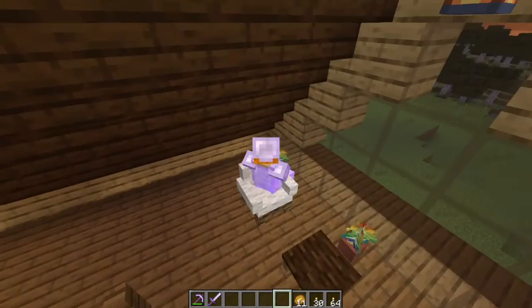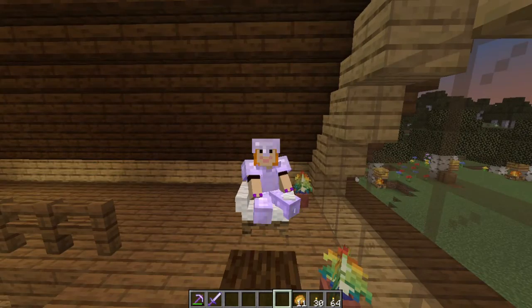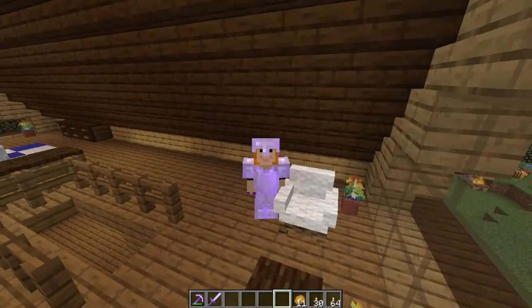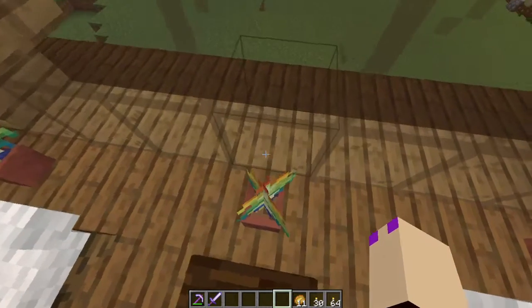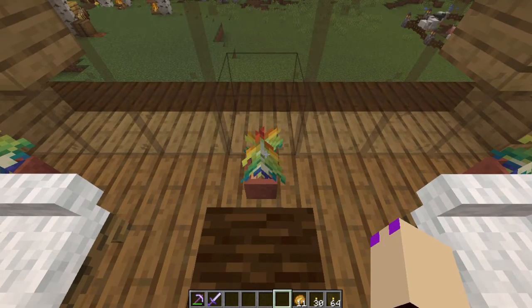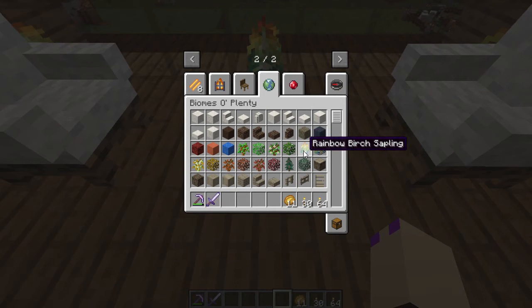These chairs you can actually sit in — pretty darn cool. Look at me. You can actually sit here and look at the sunrise or sunset. And these little plants right here by the coffee table are called Rainbow Saplings. They are from Biomes of Plenty. I put them into clay pots and you have a nice little decoration. There's the Rainbow Birch Sapling — just to give it a little color.